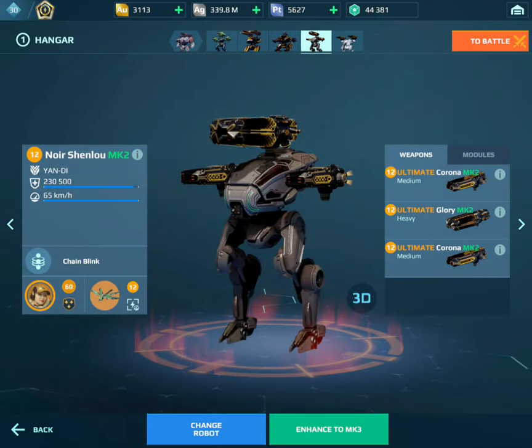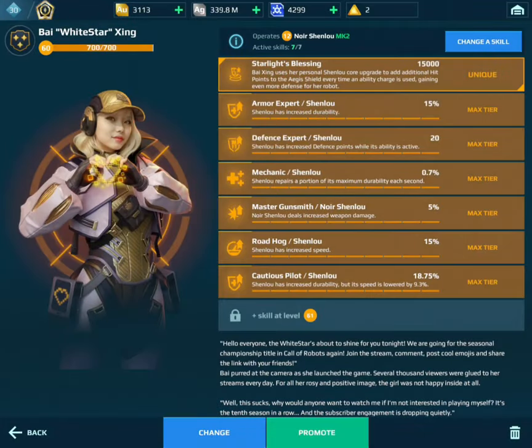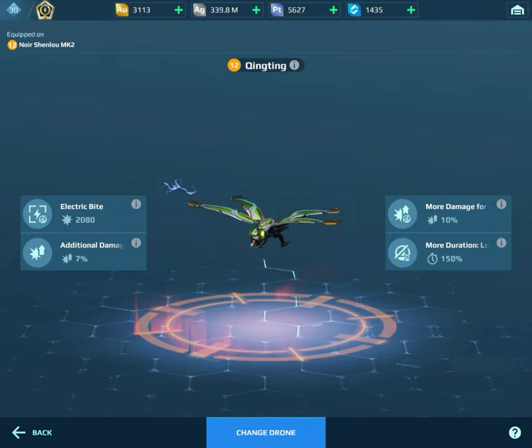What's up guys, so this is going to be a random series that I'm just going to start kind of on the side, where I show gameplay where I end up using one robot for the entire game. For example, this game is going to be this Shenlu build that I'll show as I'm talking about this. It'll basically be where I use the same bot throughout the whole game - it's just kind of a bit of skill with that certain bot.